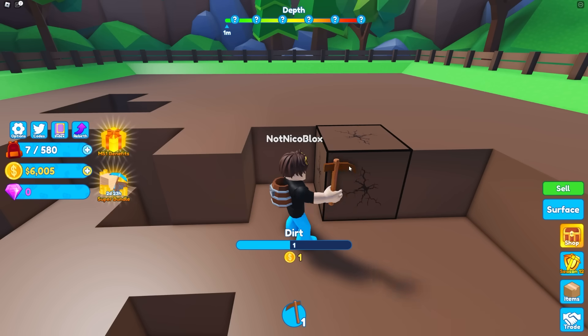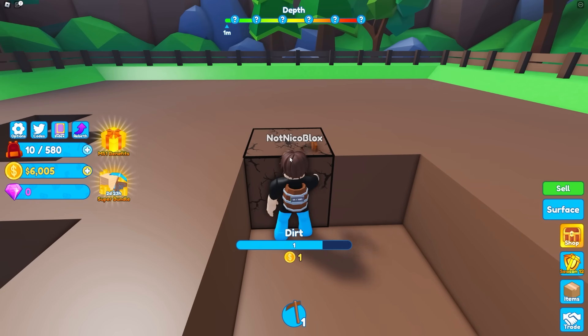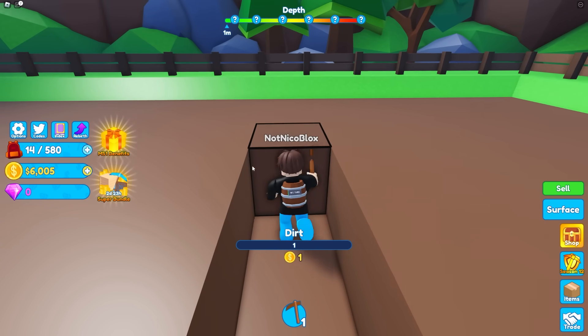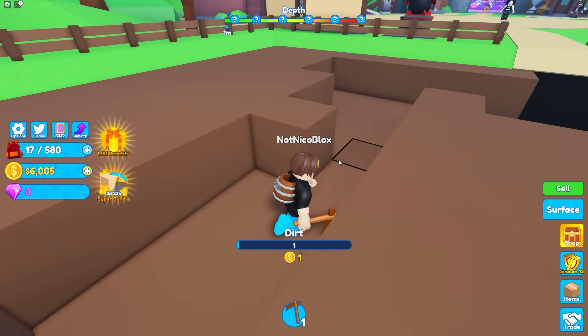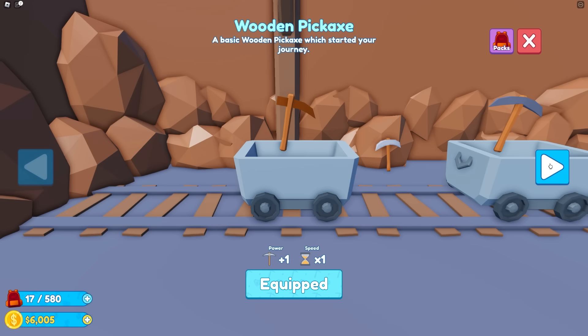Now I can just mine to my heart's desire. Let's go! But I feel like we're mining very, very slow right now, and I'm just mining dirt blocks. I'm only getting one coin per block. I have 6,000 coins, meaning I need to mine 6,000 blocks to even make a dent. I think what I need to do is buy a better pickaxe. What's the best way to do that? Tools — whoa!